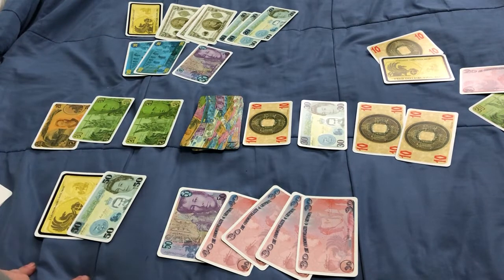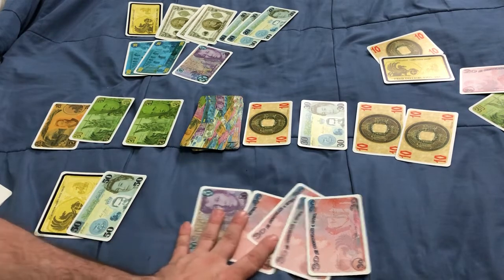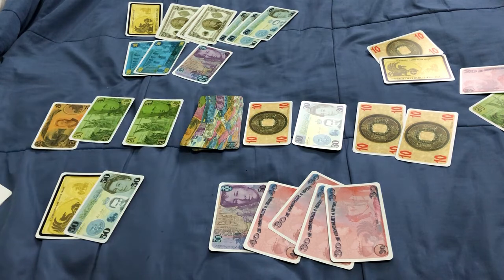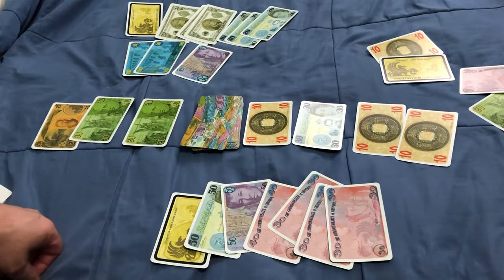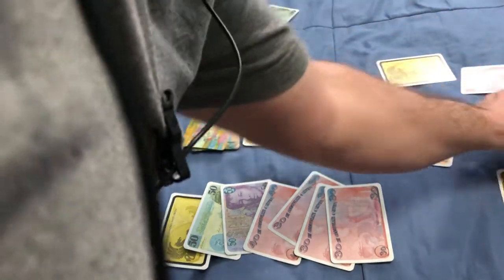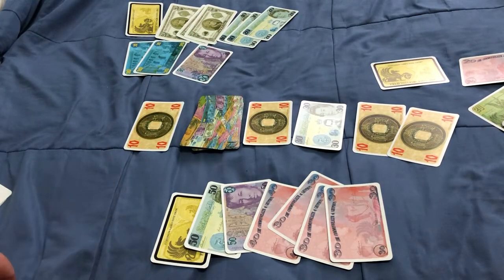Then it's my turn — I guess I'll go for the pound, but actually no, I don't want to exchange these for just that. I'm just going to keep what I have. Then this last guy decides to exchange his 10-coin card for all of the remaining market cards, adding to his Brazilian currency collection. He puts his coin card in the market.